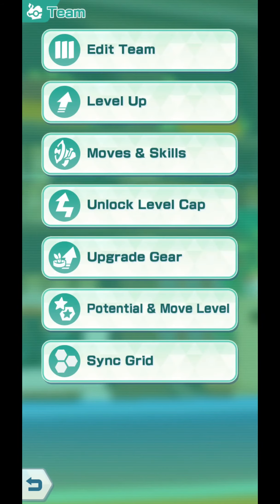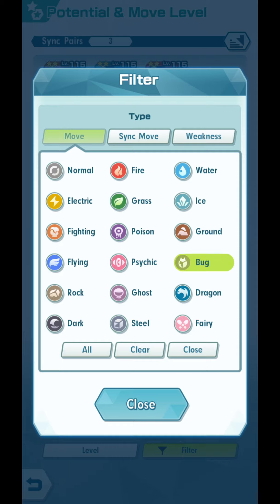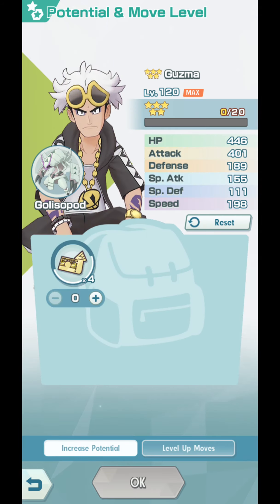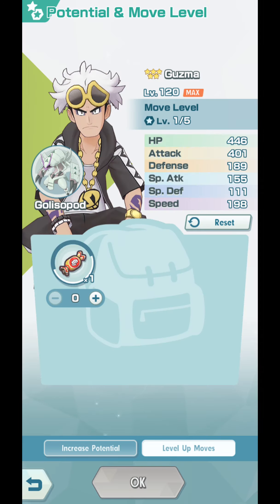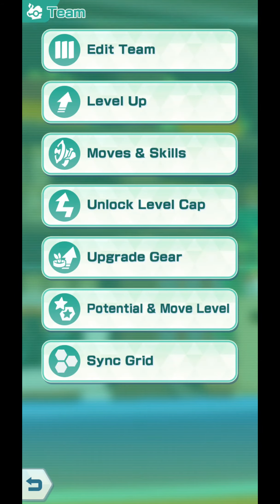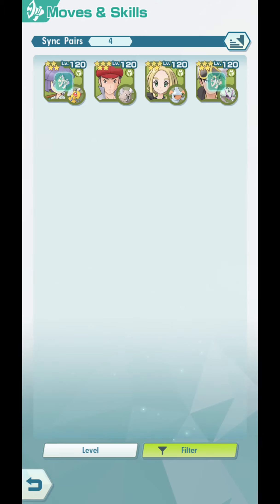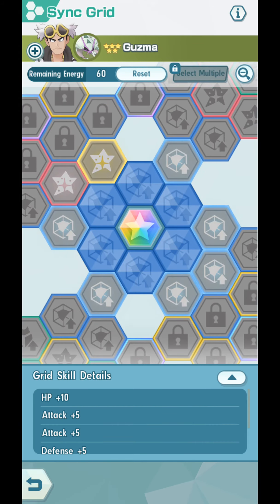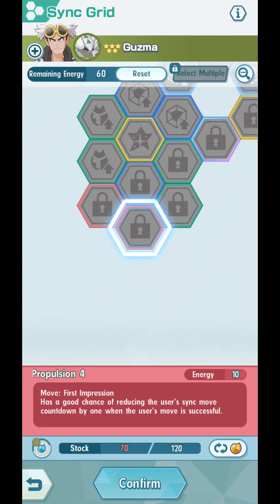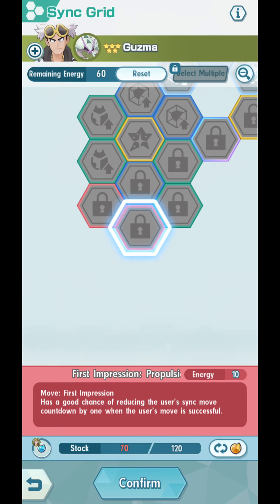To power him up a bit more, you can go ahead and increase his potential, increase his move level. Now there's a five-star strike move — Kendi — you can use that. He's a strike character anyway. You can give him these five-star power-ups, give him the five-star strike move Kendi to level his sync move up. You can teach him a lucky skill — go to moves and skills, go to lucky skill, give him a lucky scroll and randomly get a lucky skill. You can also do his sync grid. His best potential unlocks when you get his sync move level up to level three or higher.